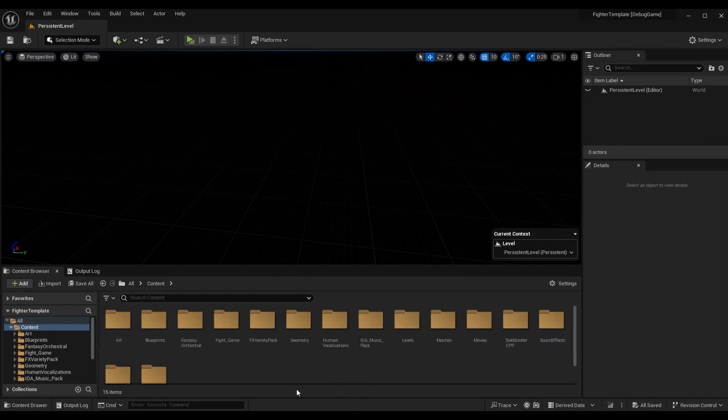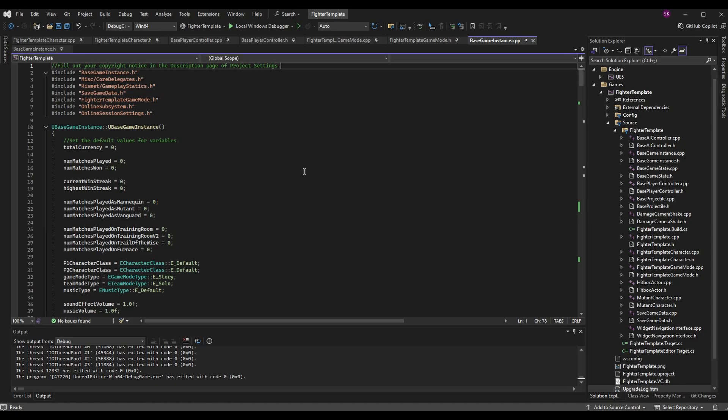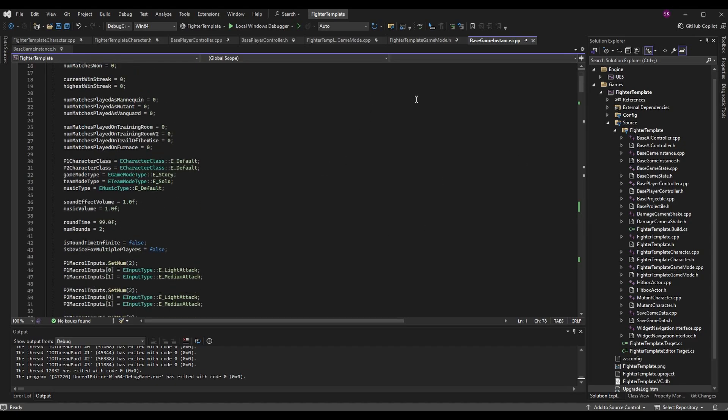With that out of the way, we can go ahead and get started. This is a code and blueprint tutorial series — everything is going to be done in code today. We are going to use blueprints to test one thing, but it's only going to be temporary. Let's start in the code and go to Visual Studio. First thing we want to do is go to our base game instance .cpp, which is where we've been doing all of our online play.